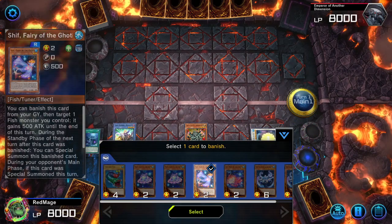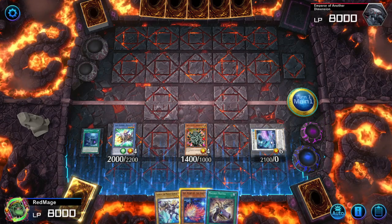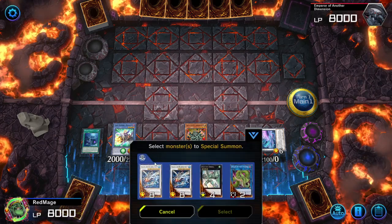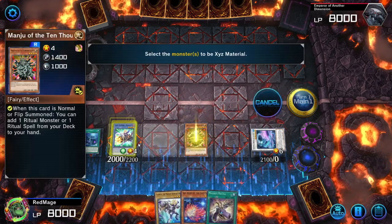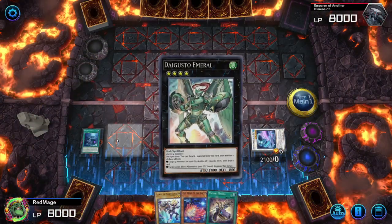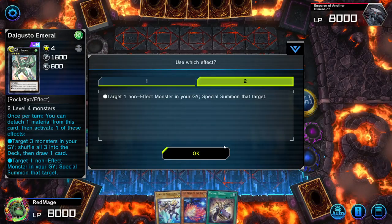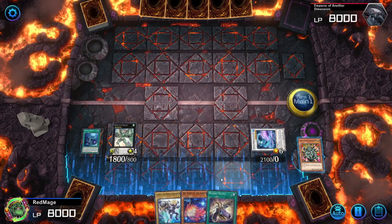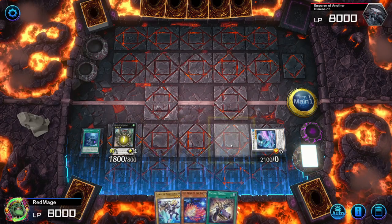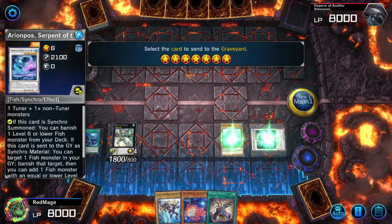Arion Pass' effect banishes Shift — so that's one fish that's going to come back on the next standby phase. Now we use the two other level fours to make Daeguso Emerald and use its effect, detaching one to special summon Water Spirit, which is a level one tuner. Six plus one makes seven.